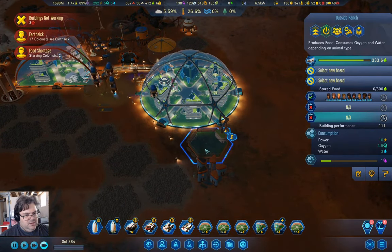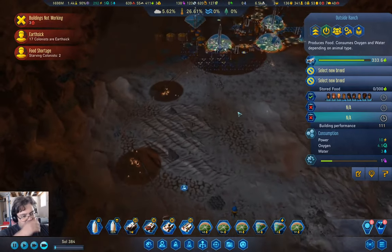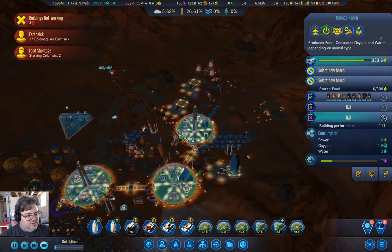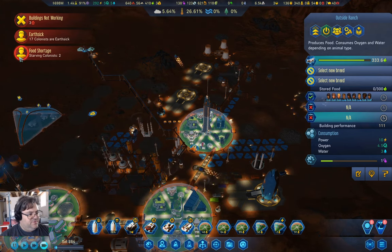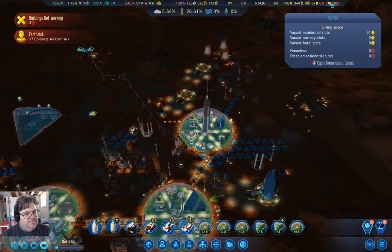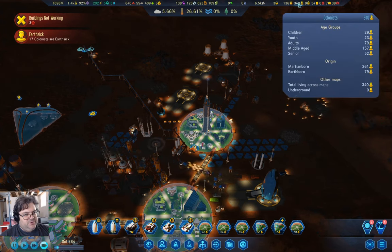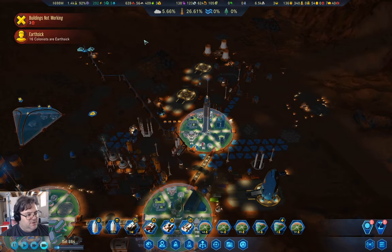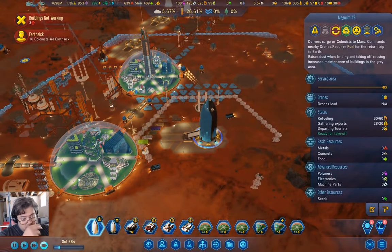We're going to drop 333. We've got a bunch of unemployed people, so I'm not overly worried about the Earthsick people leaving. That's not going to cause us any problems whatsoever.